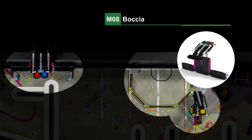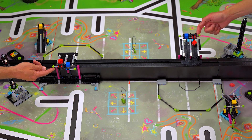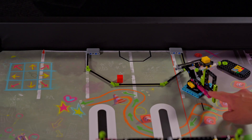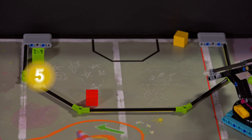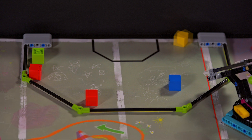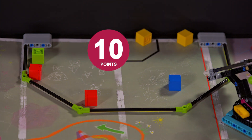Mission 8 — Boccia: points are scored if both shared models have sent only one cube anywhere into the opposing field and those cubes color-match each other. Additional points are scored if there are no color cubes in your frame or target, and if there is at least one yellow cube completely in your target.